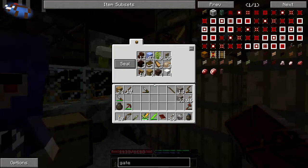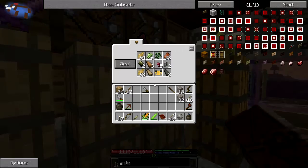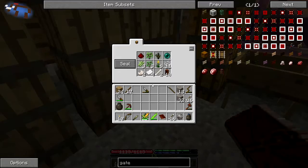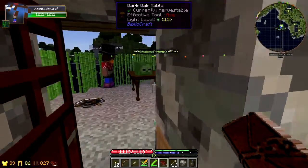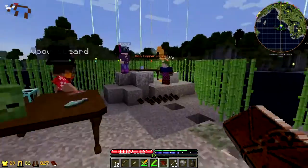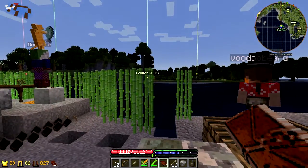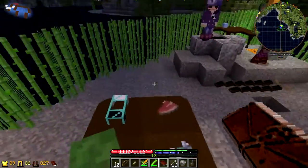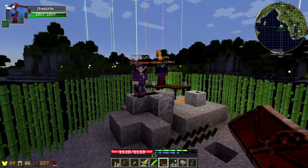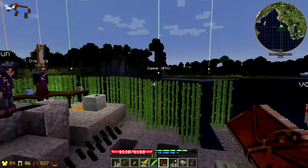So we really need to start thinking about building houses away from our starter island so that we can start storing things in different places. Obviously we've got the food farm already, which One Wolf has got set up, and there's a boulder over there that's got a load of chests for storing all the seeds. So we should probably just grab anything food-related from the little starter hut and send it over there so we know where to find everything.